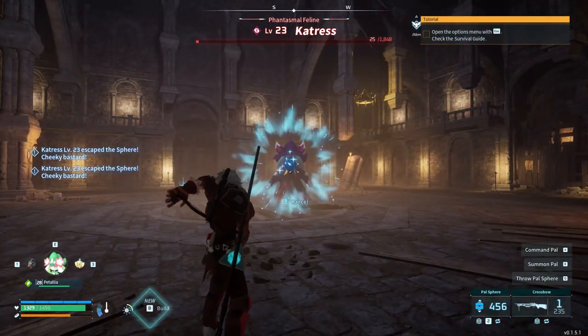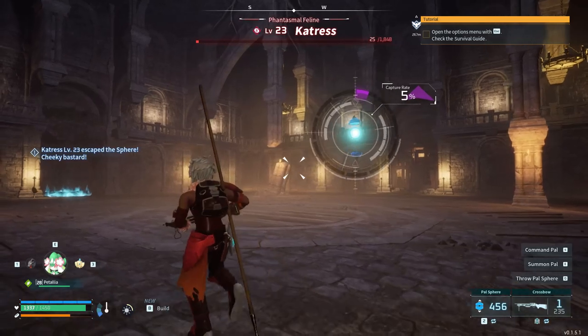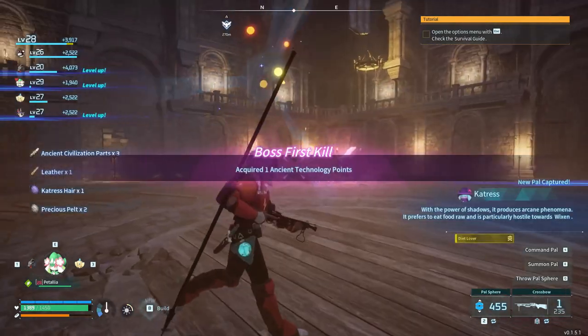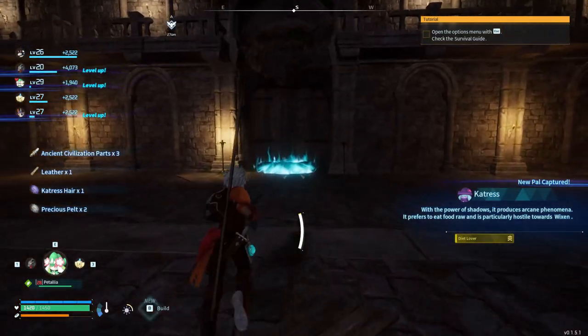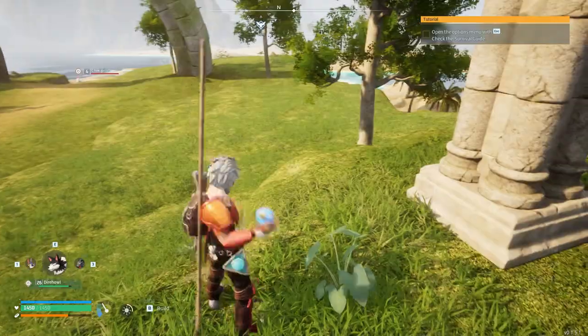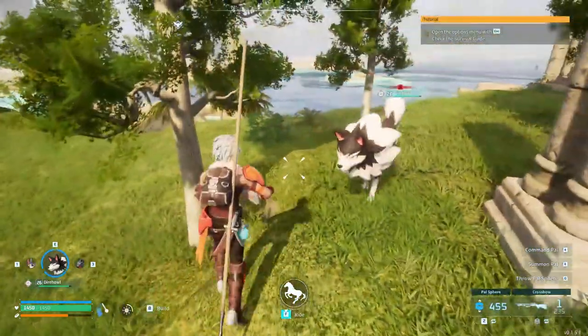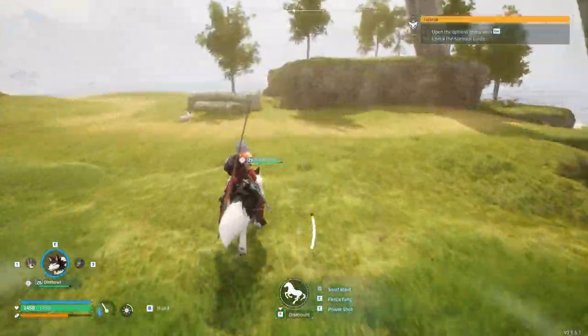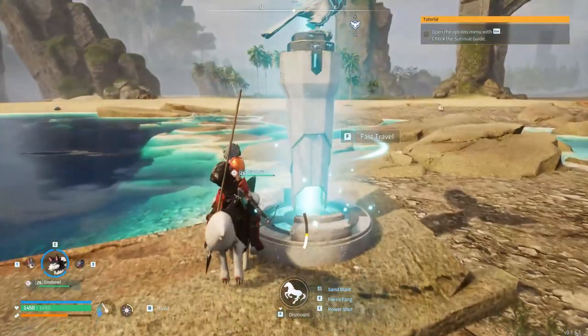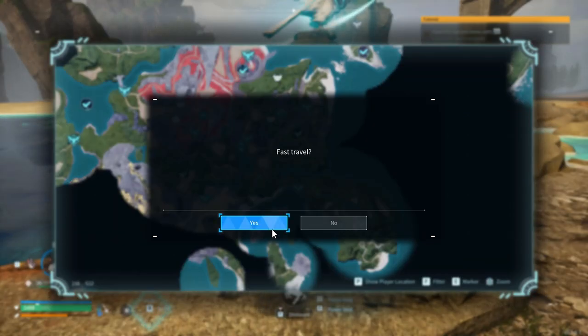One shake — nope, never mind. No need to get hopeful. One shake, two shakes — there we go! Now we've got ourselves a Catrus. Let's pop on the Dire Howl since it's so fast — feels like it's skating across the ground half the time rather than running. Let's head back to base, see what a Catrus does, then continue our expedition north.